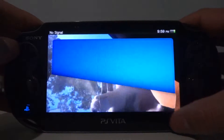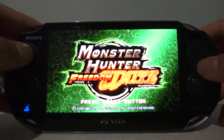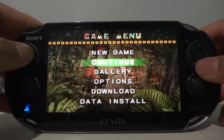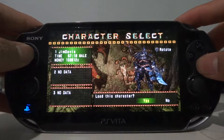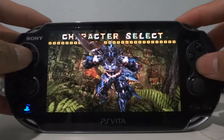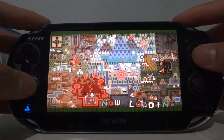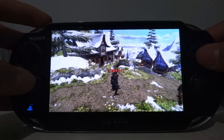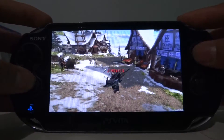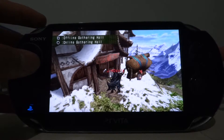Let's boot up the Vita. Monster Hunter's already in the background, let's boot it up. We're going to be doing this through Ad-hoc Party. I don't know if you've used Ad-hoc Party before — it came out on PS3, I think in 2008. I used to use it with my PSP before. Okay, so before I get inside the guild hall, let me show you what's going on on my TV.